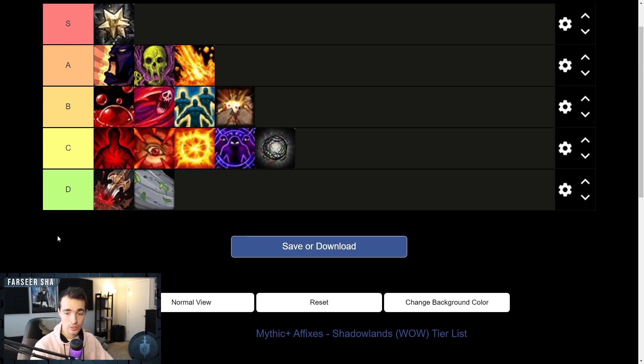That's my affix tier list. I know there are some standouts — I don't think a lot of people would rate Storming this low, and I don't think people would rate Necrotic and Bolstering this high. But these are affixes I think are dynamic, have counterplay, and as standalones are fairly enjoyable. C tier means the affix can be improved to B or A with changes. D tier I don't think there's any recovering from.